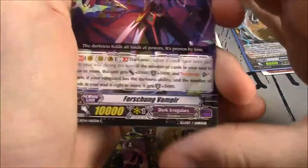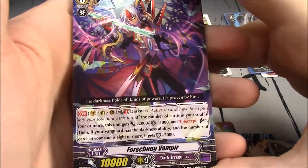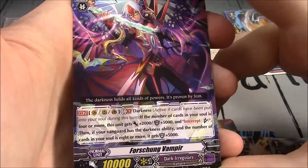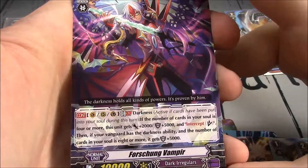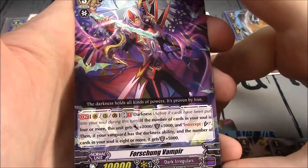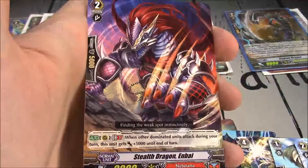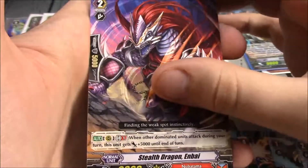We've got a Grade 3 for Dark Irregulars with 10k. It's got Vanguard, Rear Guard, or Guardian Circle, GB1, and Darkness Continuous: if the number of cards in your soul is 4 or more, this unit gains plus 2k, plus 5k shield and intercept. Then if your Vanguard has a Darkness Ability and the number of cards in your soul is 8 or more, this unit gains plus 5k shield. A 10k interceptor.